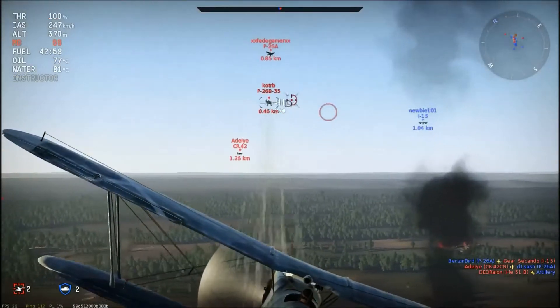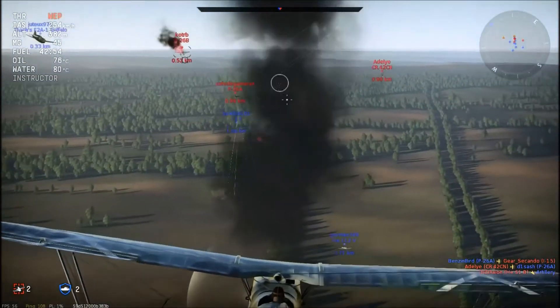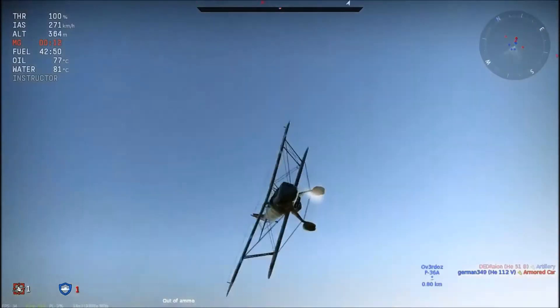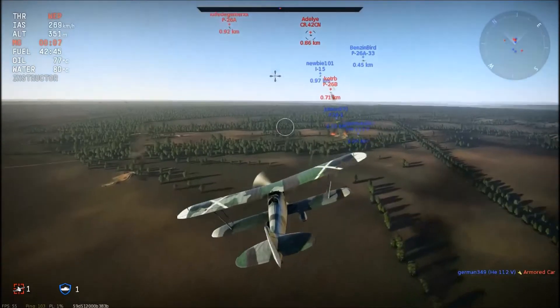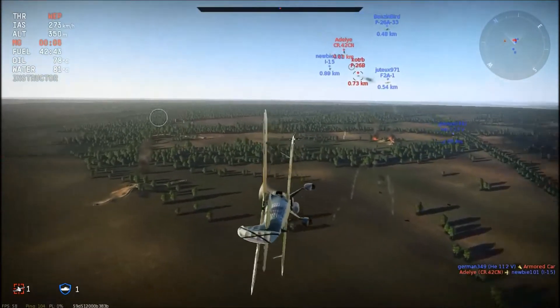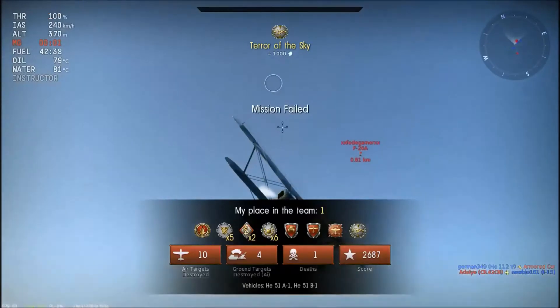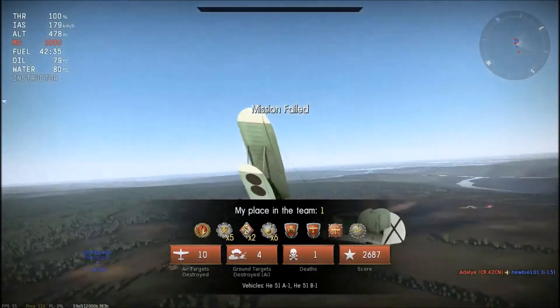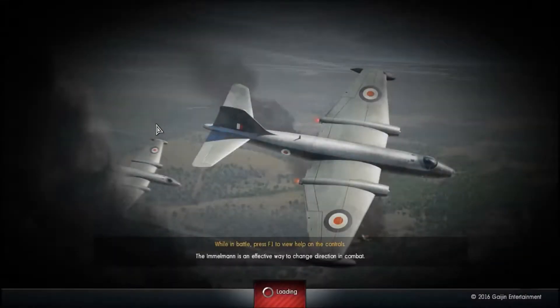You see that little red circle going over my crosshair — that means my guns are overheating. When that circle is fully red, your guns are going to jam and you have to wait for them to unjam by reloading in the air. Surprisingly, the game ends in a tie — both teams lost their tickets at the same time.